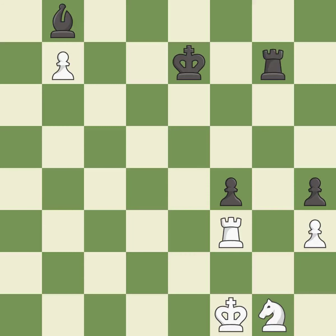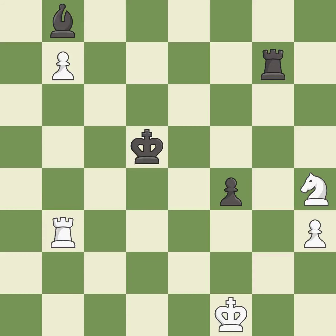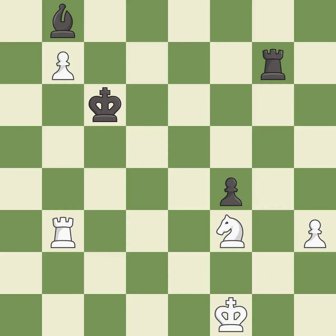This puts a rook behind a passed pawn, helping escort it to promotion — it is best. That's what I would have recommended — it is best. Right on target — it is best. This is the strongest option — it is best. That pawn was free for the taking — it is best. That's fine — it is good. Very precise — it is best.